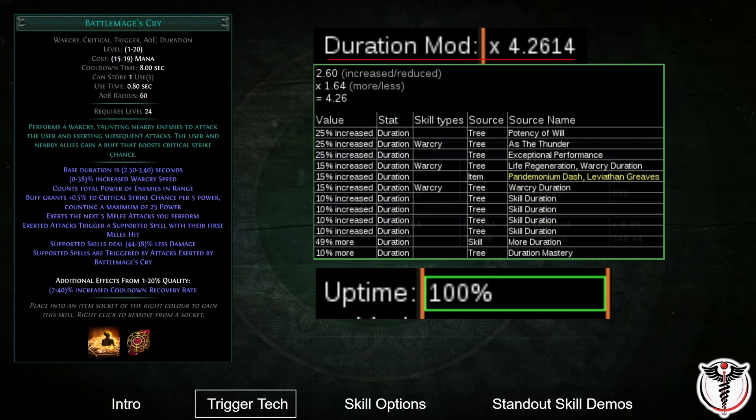Second, since you are already planning to scale skill effect duration, support skills that grant buffs could be very powerful. For example, it is straightforward to have 100% uptime on multiple warcries, or you could get very high uptime on a powerful buff like Arcane Cloak for very little additional investment.